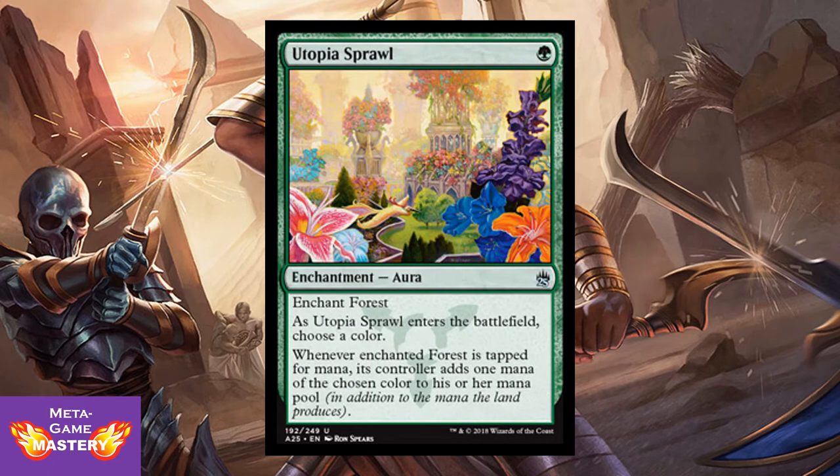I mentioned the infinite mana combo before — here's one of the main combo pieces: Utopia Sprawl. It's 1 green mana enchantment aura, enchant forest. As Utopia Sprawl enters the battlefield you choose a color — if you want to go infinite, choose blue. Whenever the enchanted forest is tapped for mana, its controller adds 1 mana of the chosen color. Regardless of the combo, this is good: it's turn-1 mana acceleration and fixing that's extremely difficult to remove. There's a lot of demand in Modern right now with Bloodbraid Elf decks looking to cascade into land destruction on turn 2 using Utopia Sprawl. It's about $7 right now, so a very good reprint at the uncommon slot.